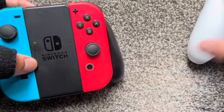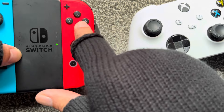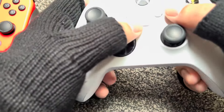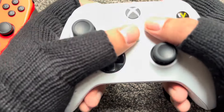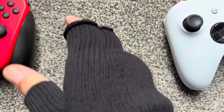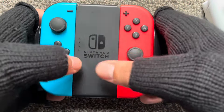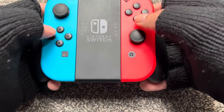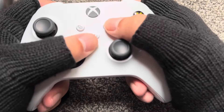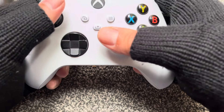So this Nintendo controller beats the Xbox one in being quiet — that's a real plus. But the Xbox is much better to hold because it's designed for your hands. This feels good — your hands grip something proper. The Nintendo Joy-Con is like just holding two little handles with a tablet pad in the middle. The Xbox is just better for holding, except for that noise fault.